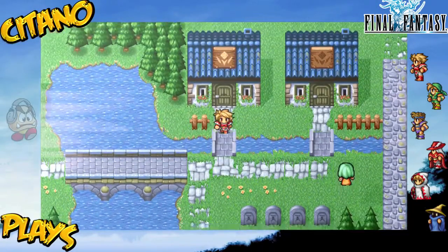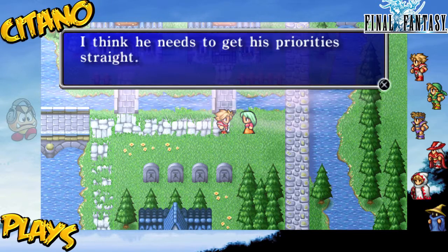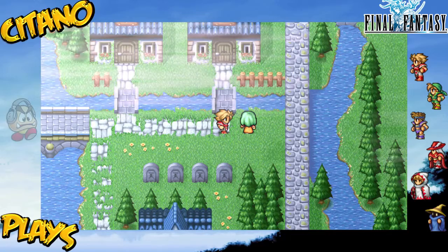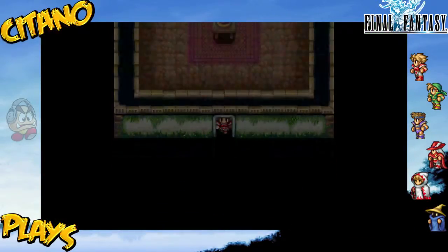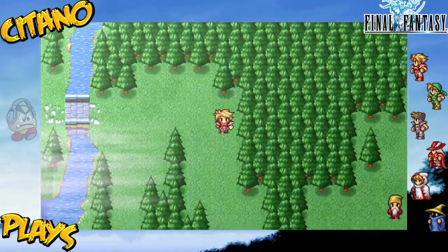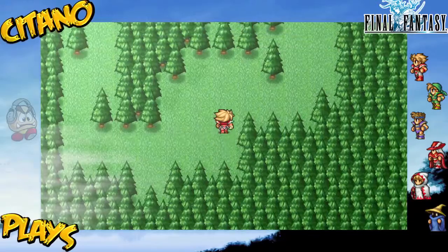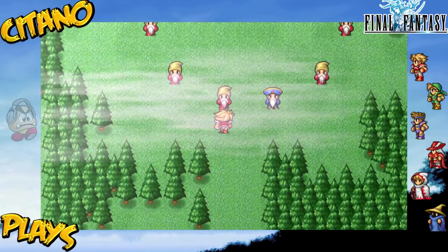There are some cool things behind Crescent Lake. Let me go here - these sages will tell us a bit about what we have to do right now. Let's talk to them.